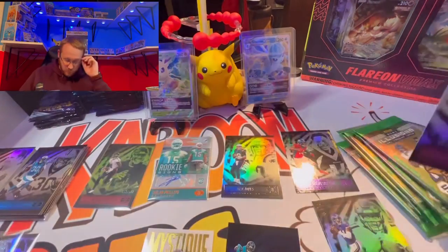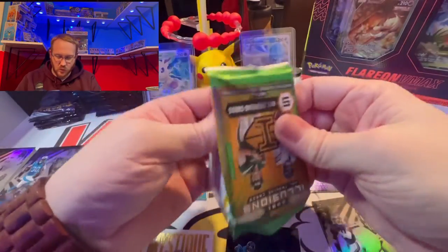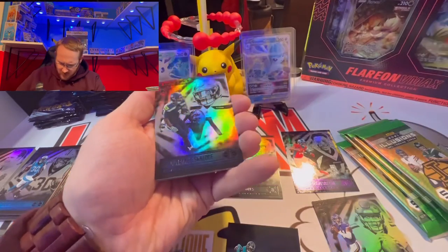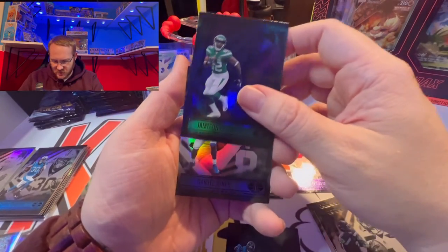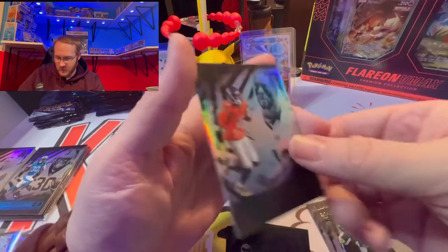Let's keep rolling into this mega — hopefully we can pull something crazy. I would love to pull a case hit. We got Russell Wilson, Dwayne Eskridge rookie from Seattle, another blue — Michael Carter again — nope, Jameson Crowder on the blue. We got a Danny Dimes rookie, and then Alan Robinson — what a disappointment he has been in Chicago, another injury prone guy.